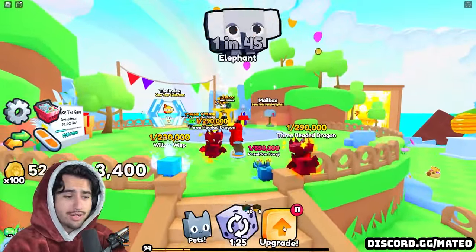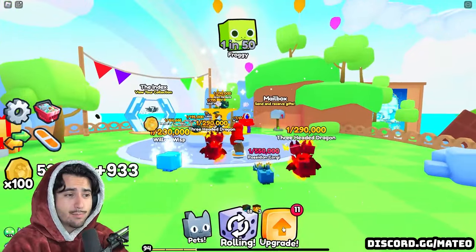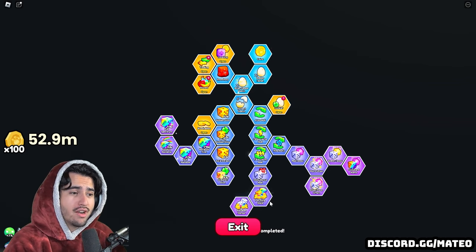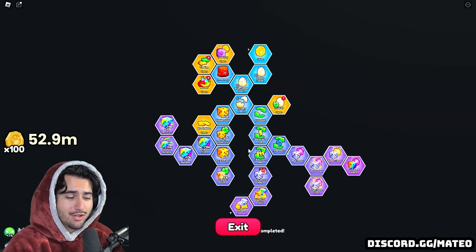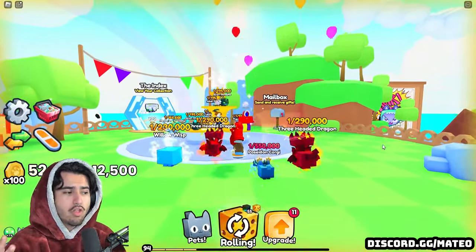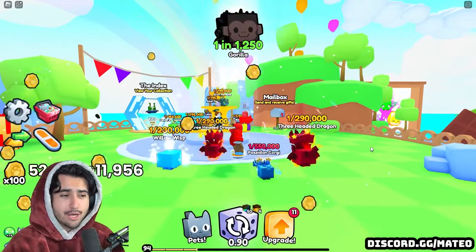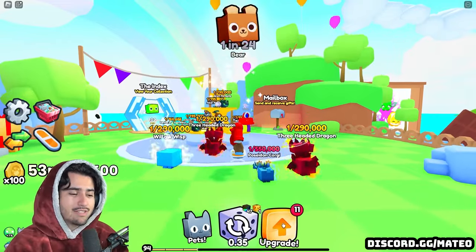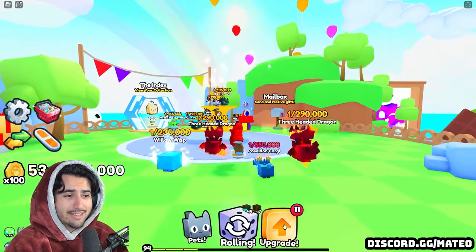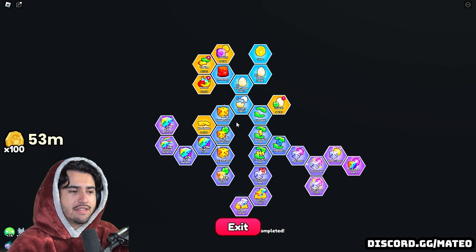That leads me to number two: choose your upgrades as quickly as possible when starting out. When you are in the upgrade screen you are not actually opening pets anymore — it stops your auto hatch. So it's really important that you don't just sit there reading through each potential upgrade because that time really adds up. I was sitting in the upgrade screen for about 30 minutes at the beginning because I thought I was still auto hatching, so do not make that mistake.